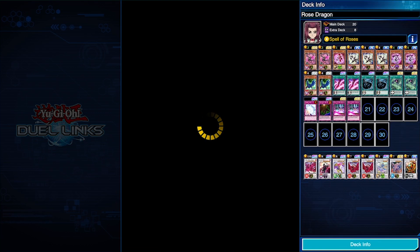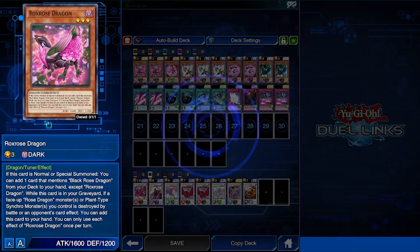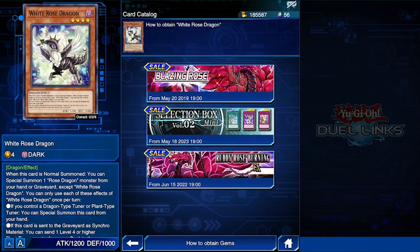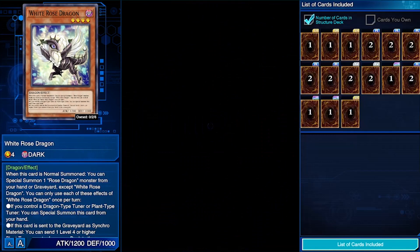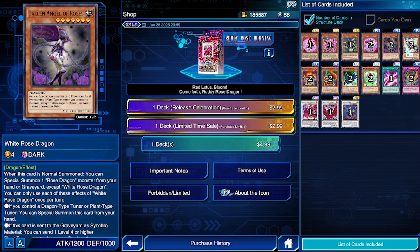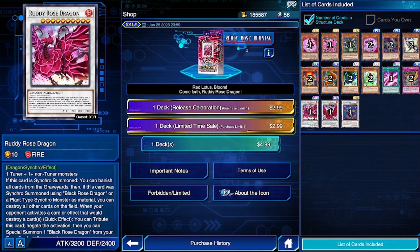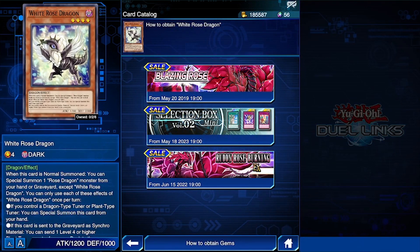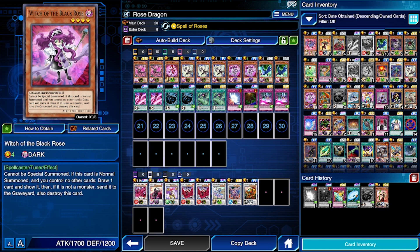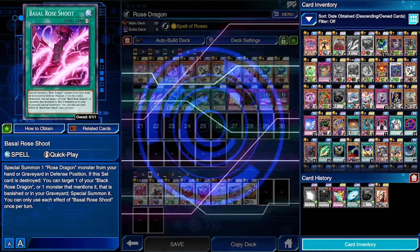Now let's go over how to get these cards. Most come from either the Black Rose Dragon structure deck or the Black Rose Dragon mini box. Rocks Rose comes from the Rudy Rose Burning structure deck, as does Rudy Rose Dragon and Witch of the Black Rose. White Rose Dragon and Blue Rose Dragon also come from the structure deck — two of each. You get one Basil Rose Shoot, one Black Rose Dragon, and one Rudy Rose Dragon from the structure deck. The second Basil Rose Shoot and second Rocks Rose require dream tickets.